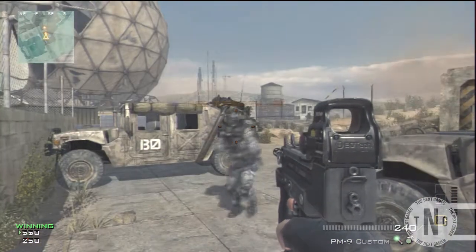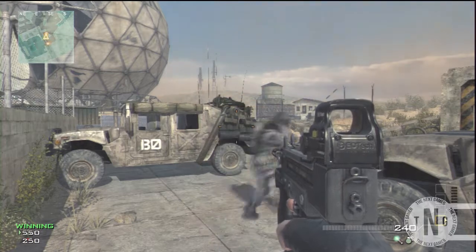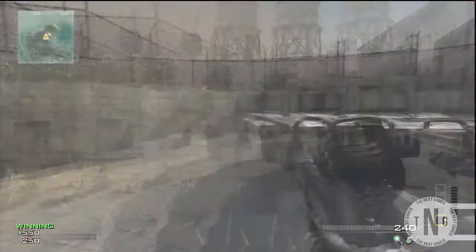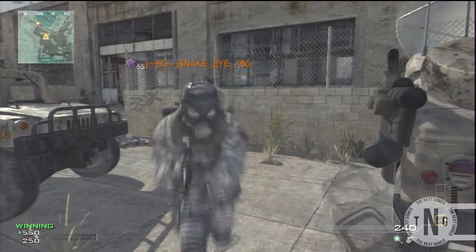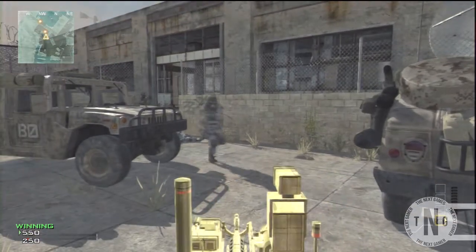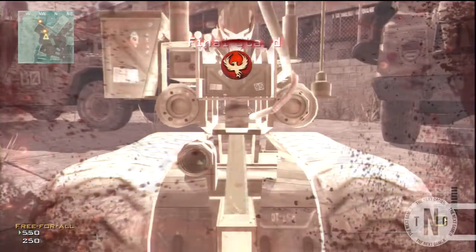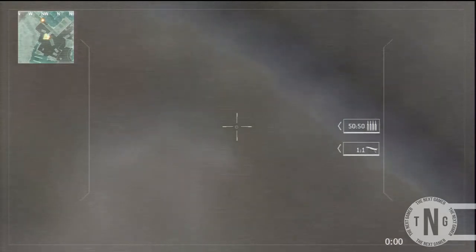Hey, what's up guys, it's dig23100 here and today I'm showing you how to get a super zoom on your assault drone. All you want to do is have Final Stand on one of your classes and have an assault drone. Hold out your assault drone and get your friend to shoot you so it puts you into Final Stand.